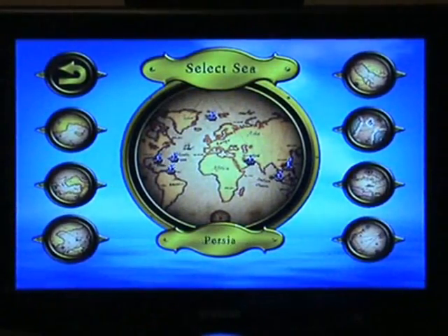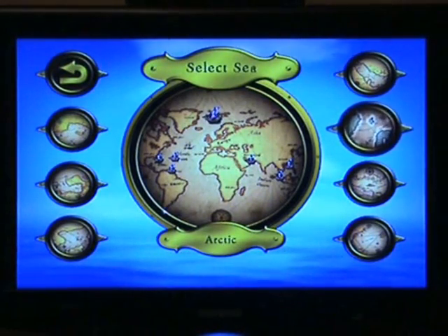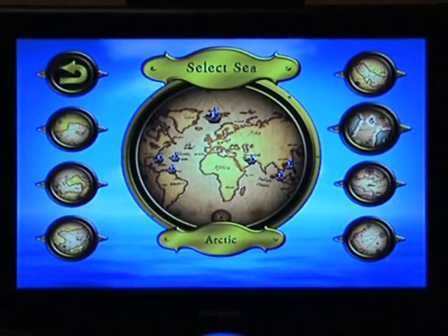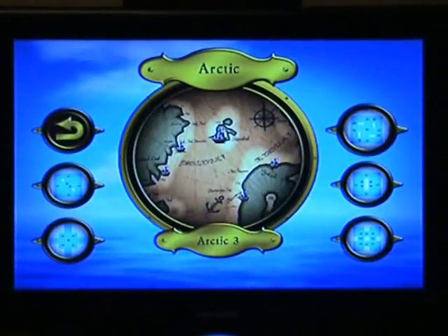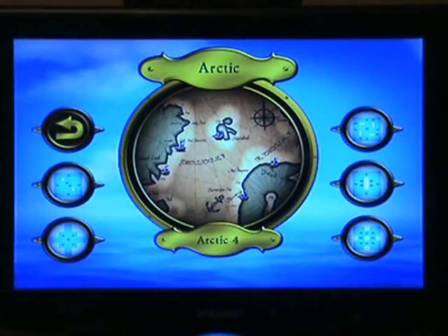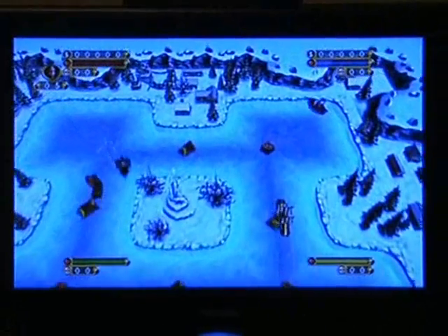You then get to choose the game's speed, and then you get to choose between seven different locations. They all differ mainly in colour and stuff of the sea — like the Arctic's got white water, supposed to be ice and stuff. There are five variations of each map, but the only problem is it's the same five variations for every one of the locations, so that's a little disappointing.